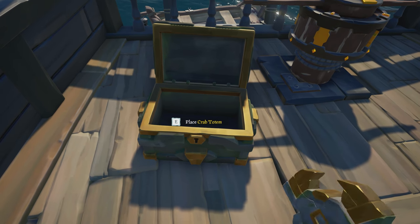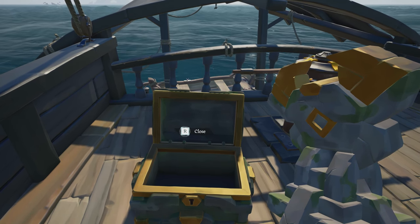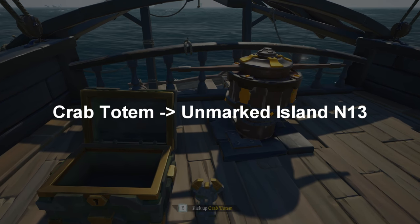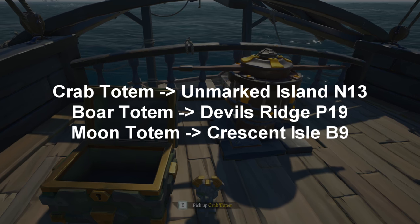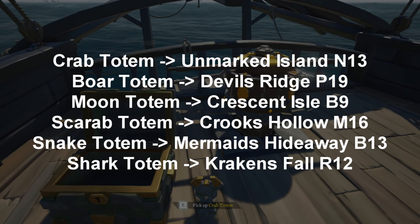For the next part, look at what totem you have. If you have the Crab Totem like I do, head to the Unmarked Island at N13, so you're not going to want to go anywhere. If you have the Boar Totem, head to Devil's Ridge. Moon Totem goes to Crescent Isle, Scarab Totem to Crook's Hollow, Snake Totem to Mermaid's Hideaway, and the Shark Totem to Kraken's Fall.